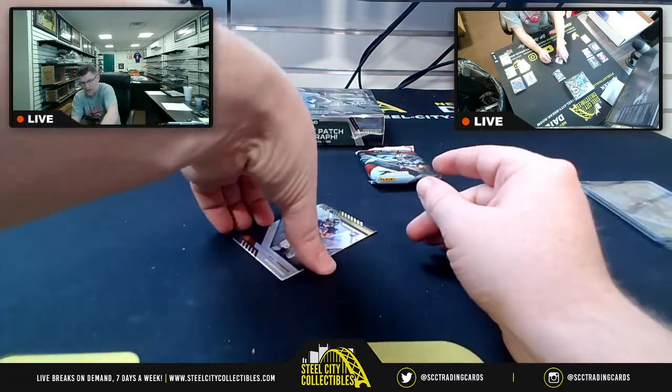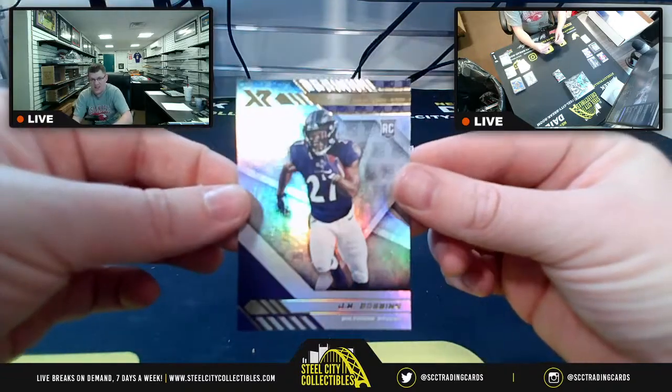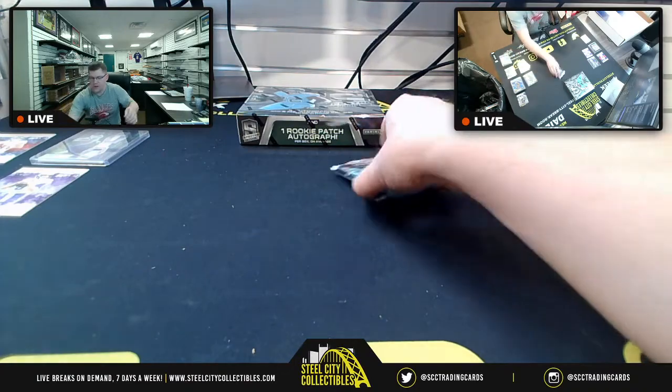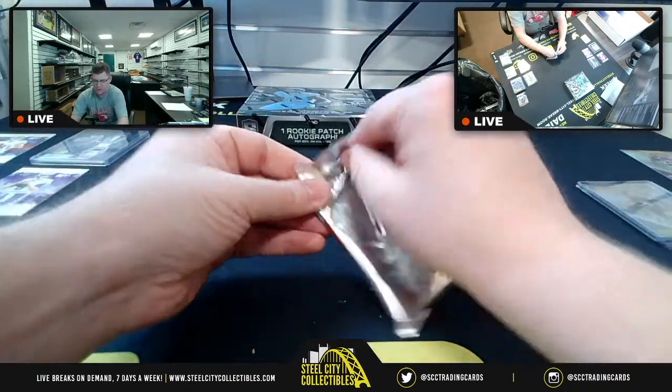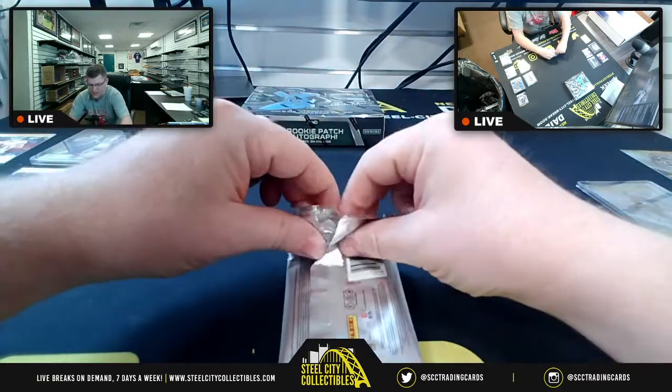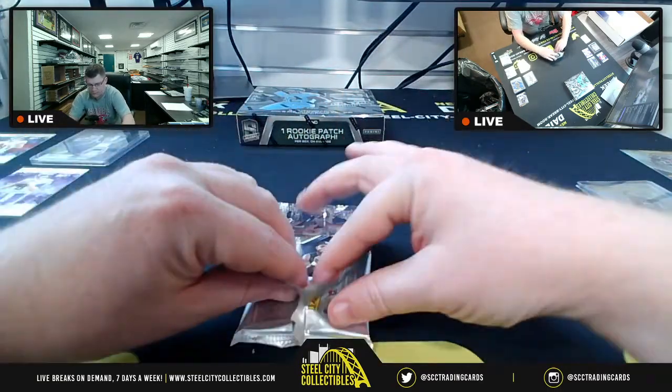And then lastly, a rookie card for J.K. Dobbins. Second pack before we get to Spectra — the Spectra in this break is not first off the line, so we will not have that Wave first off the line exclusive parallel.